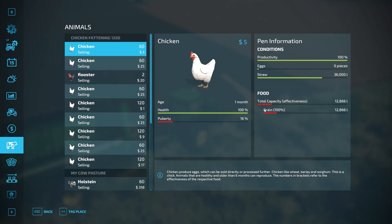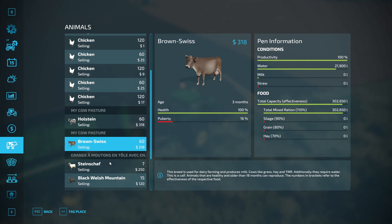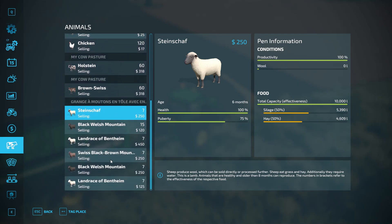While we're waiting, I want to check on my animals and see what they're up to. Chickens - food. We're gonna need to give them food, we're gonna need to give them straw. Cows, they're plentiful. Sheep, plentiful. Do we have any wool? Where is the wool? Zero liters of wool.